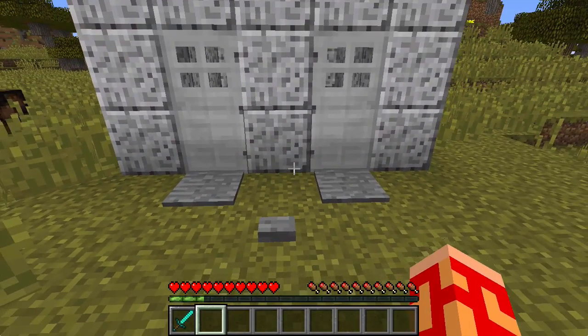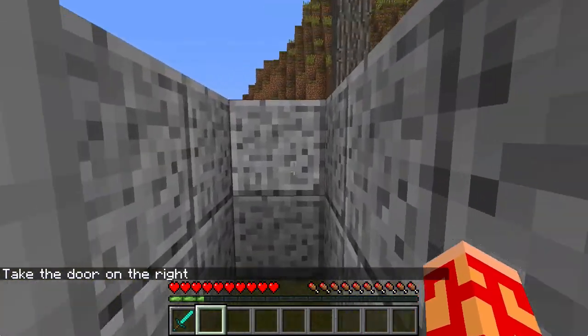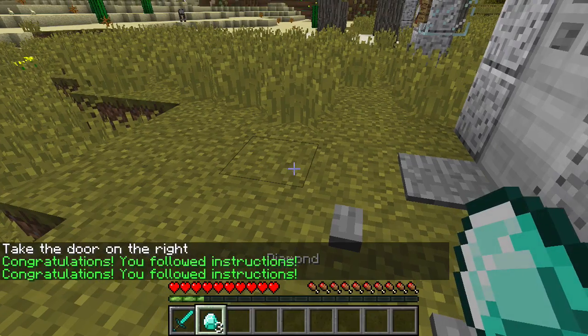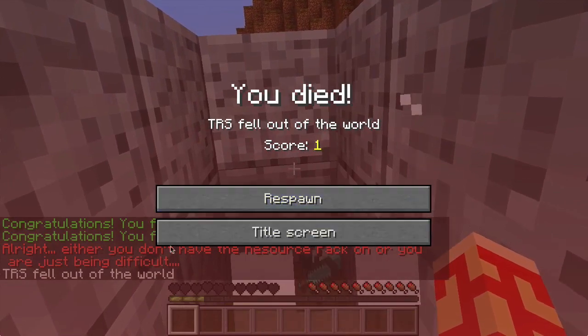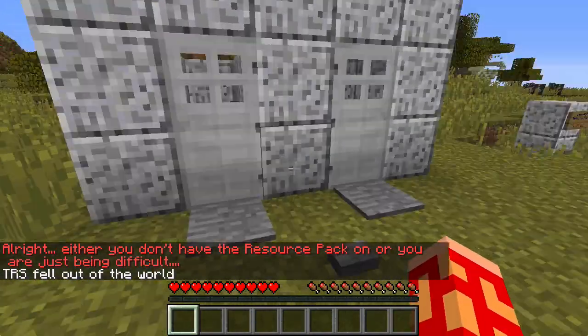You can see it still says the same thing. Let's clear the chat and press this button again. Take the door on the right. So now I could take the door on the right. Congratulations, you followed instructions. And I get diamonds. And then if I go the other way: either you don't have the resource pack on or you're just being difficult. So that's obviously not foolproof, like some of these other ones.